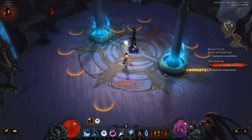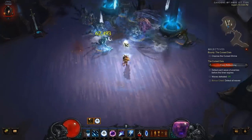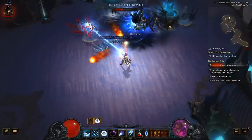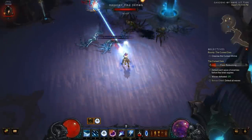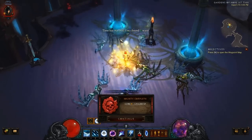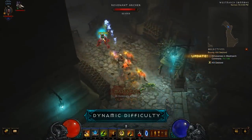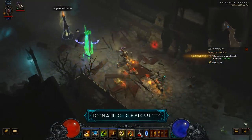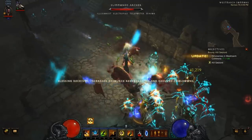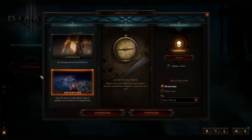Moving on to difficulty. Game difficulty settings have changed quite a bit in the latest patch. First, we've removed the tiered progression system from Diablo III — under this system, players were required to progress linearly through Normal, Nightmare, Hell, and Inferno, completing the campaign on one difficulty before unlocking the next. This system has been replaced with what we call Dynamic Difficulty. Monsters will now level up alongside your hero, growing in power and abilities as you do. In addition, we've added 10 new difficulty settings, replacing the old monster power system.